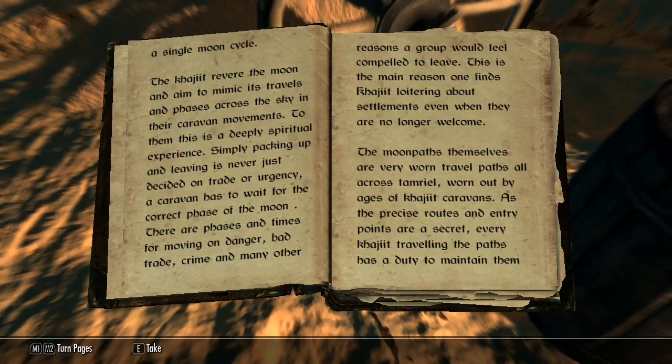Khajiit revere the moon and aim to mimic its travels and phases across the sky in their caravan movements. To them this is a deeply spiritual experience — simply packing up and leaving is never just decided on trade or urgency; a caravan has to wait for the correct phase of the moon. There are phases and times for moving on: danger, bad trade, crime, and many other reasons a group would feel compelled to leave. This is the main reason one finds Khajiit loitering about settlements even when they are no longer welcome. The moon paths themselves are very well-travelled paths all across Tamriel, worn out by ages of Khajiit caravans. The precise routes and entry points are a secret; every Khajiit travelling the paths has a duty to maintain them and leave no trace.